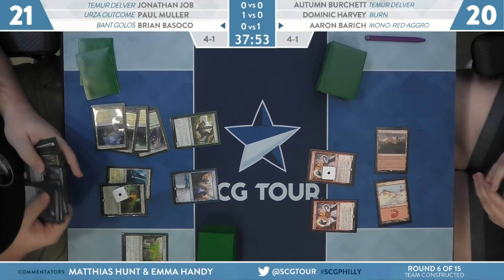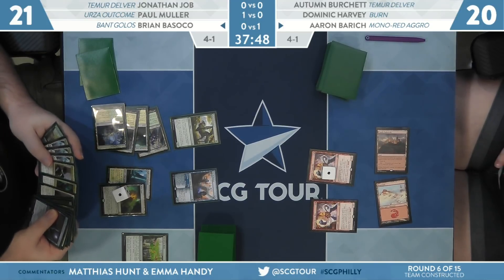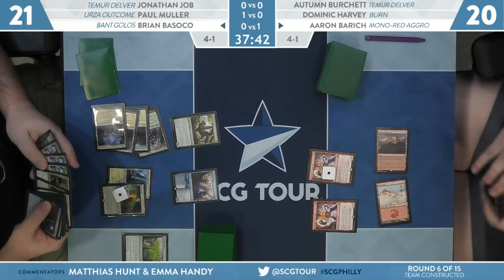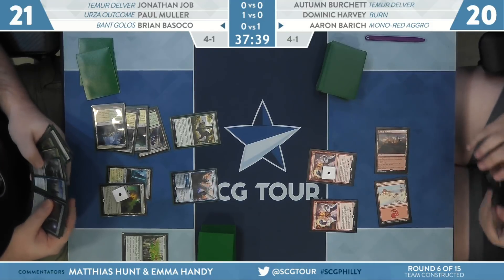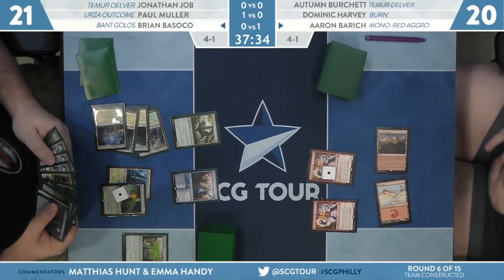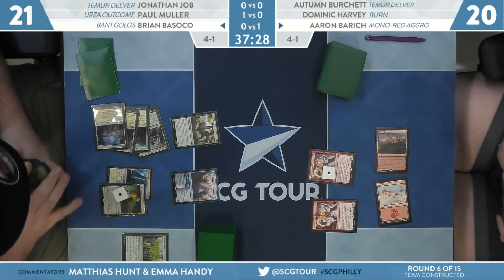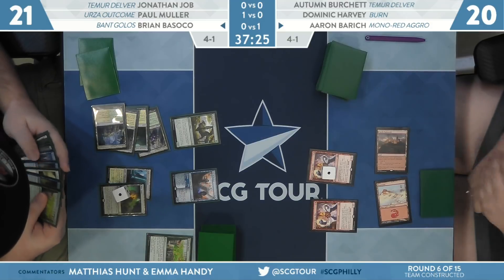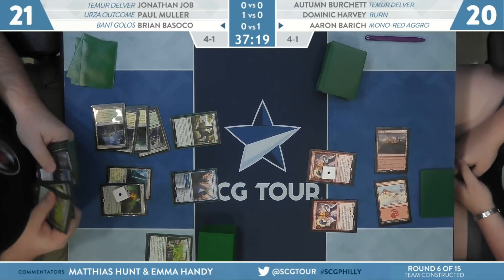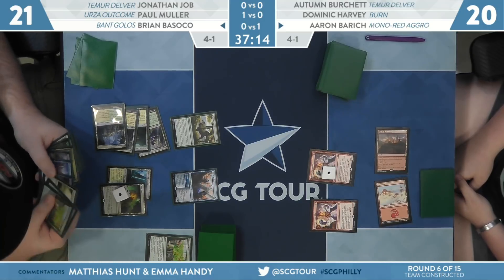Last turn Aaron made a second Runaway Steamkin but missed her third land drop. Two Steamkins sometimes means you really don't need many lands. As long as Aaron can play a couple more red spells from here, she kind of gets to go off. We can see all the Teferi, Time Raveler hanging out in Basoko's sideboard, along with some Circuitous Routes boarded out. The assumption is that getting extra turns in the game has a similar effect to what Circuitous Route does, but things like Prison Realm aren't just going to be rotting cardboard.